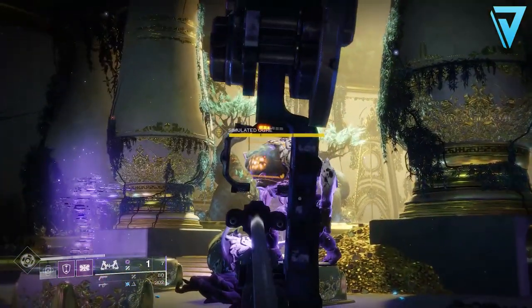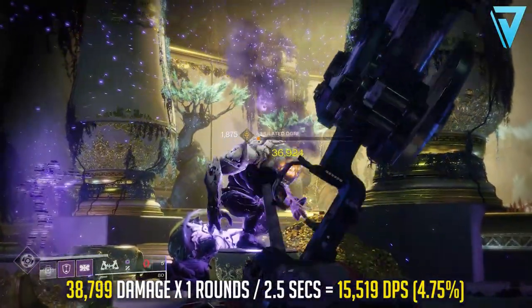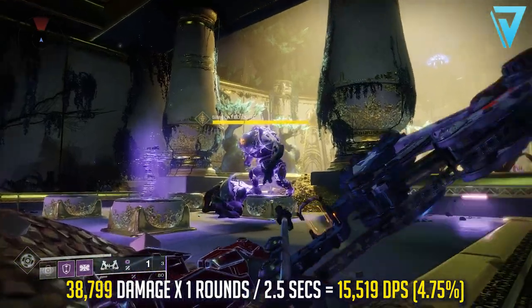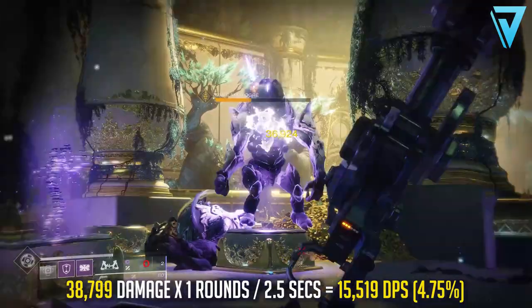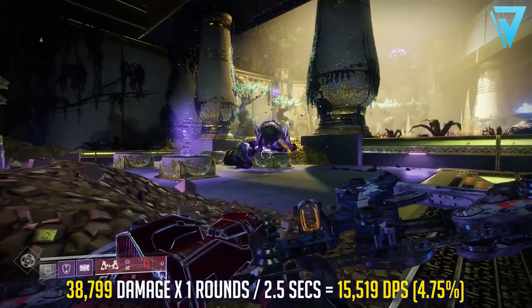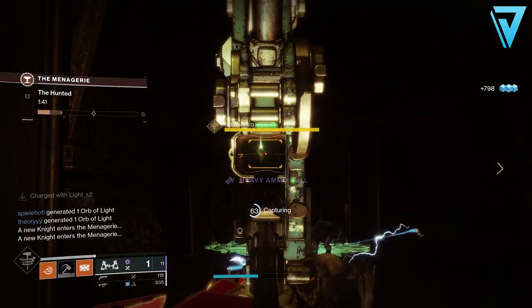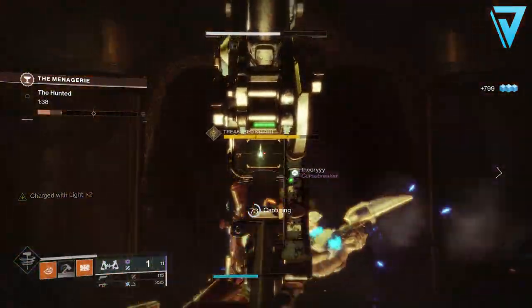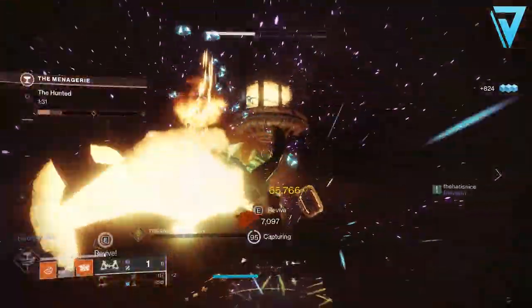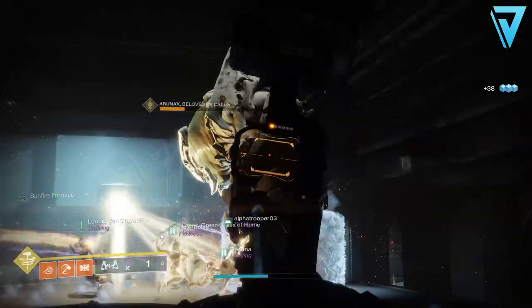For damage per second: at 38,799 per arrow, with one arrow per shot and 2.5 seconds to fire and fully reload each arrow, Leviathan's Breath delivers 15,519 damage per second — 4.75% more than Xenophage. However, in reality Leviathan's Breath is a very difficult weapon to use. It's very heavy-handed and there's a long draw time needed to ensure you're delivering optimal damage. If you can find yourself in the perfect scenario, it could be a viable option.